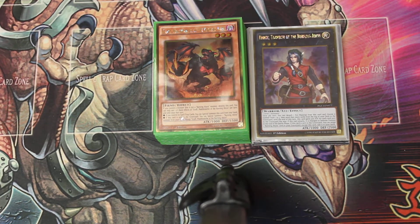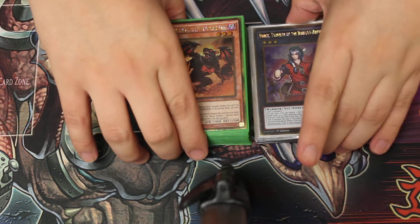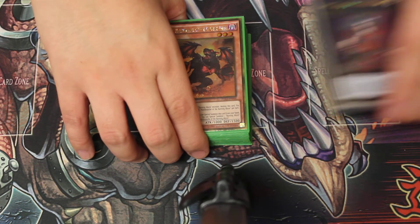What's up guys, we're back with the Nutdeck Profile and today we got the Burning Abyss. We have printouts of the new link monster because we want to show you what it can do, or just show you the link markers in general. So we're going to get right into the main deck.